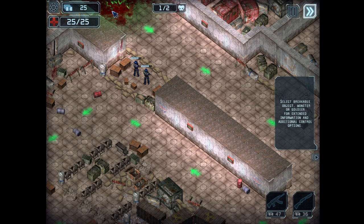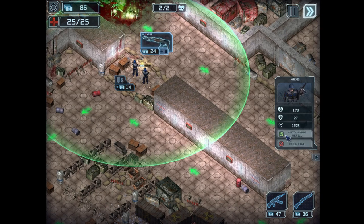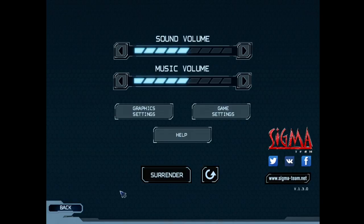How about we play through the first five missions and then we'll end the video. Let's change the settings: auto ammo refill, high health — no — extra panel. Not always settled with soldier placement spots.